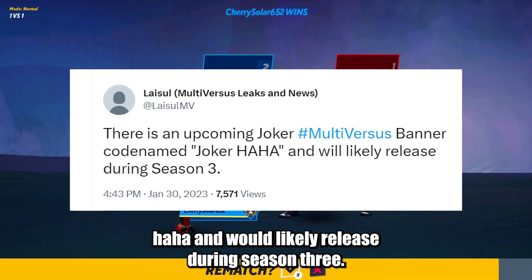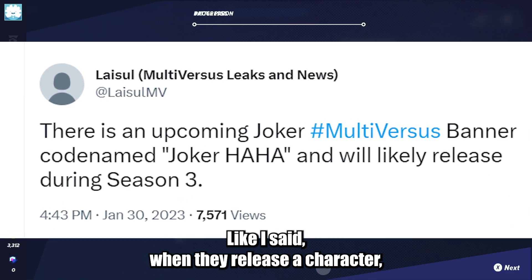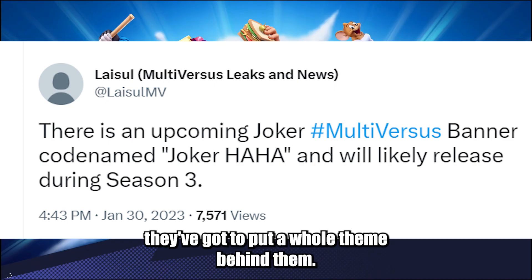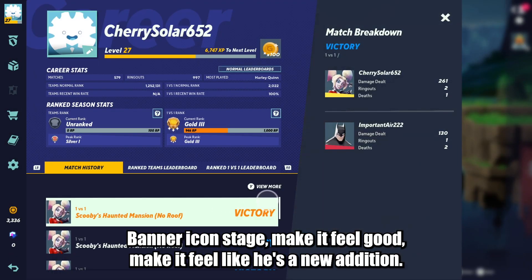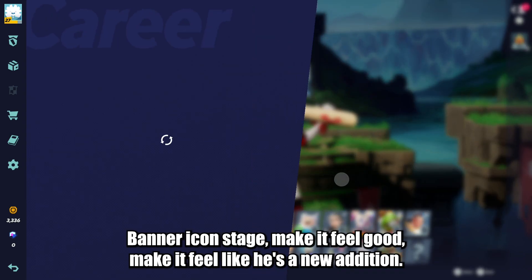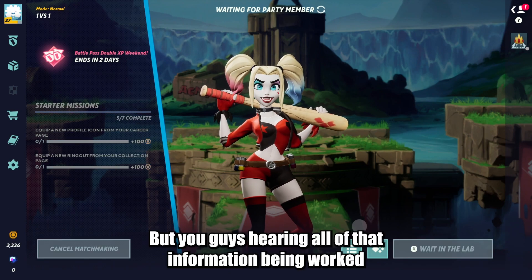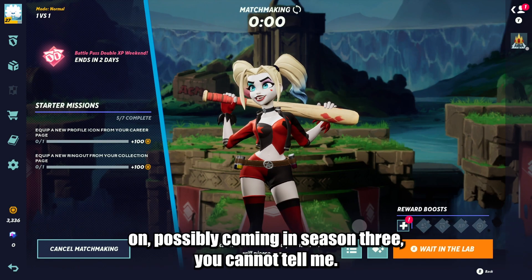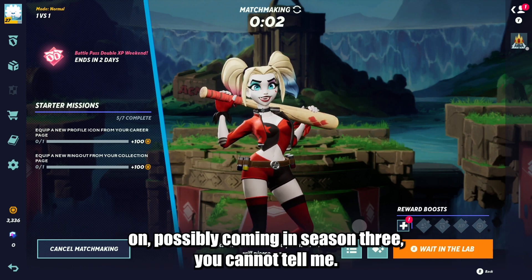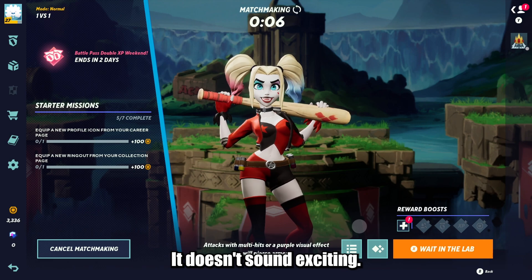They're probably going to release the banner with Joker. When they release a character, they've got to put a whole theme behind them — banners, icons, stage — make it feel like he's a real new addition. You guys hearing all of that information being worked on, possibly coming in Season 3, you cannot tell me it doesn't sound exciting.